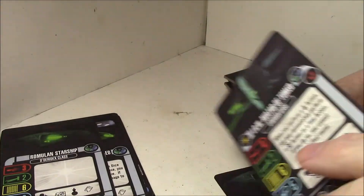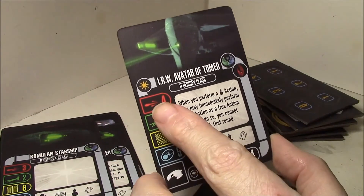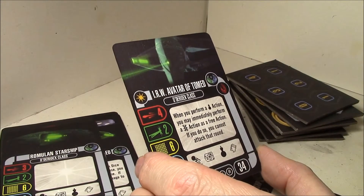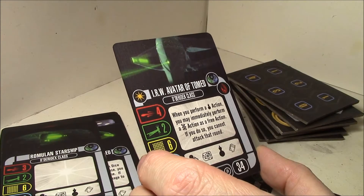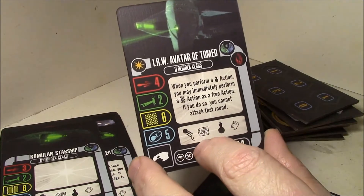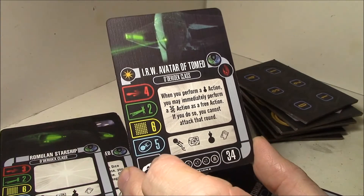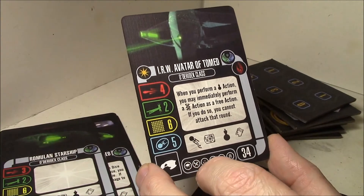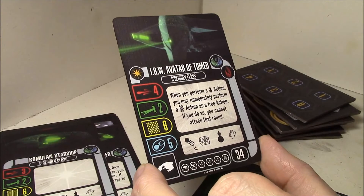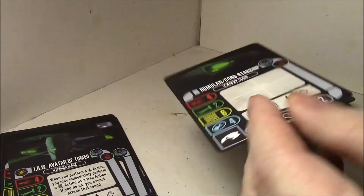Here is the Romulan and Borg version of the Avatar of Tomed - it's got an extra shield and an extra attack, which is nice, so it's an up-gunned D'deridex class. When you perform a cloak action you may immediately perform a regeneration action as a free action; if you do, you cannot attack that round. It doesn't have regenerate on the action bar but you can do it whenever you cloak. It's Romulan or Borg, has a Borg upgrade slot, tech, three weapons, and a crew - a very nice upgrade for the D'deridex class, getting four attack and that extra shield.